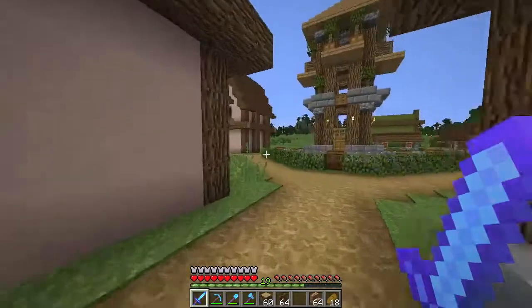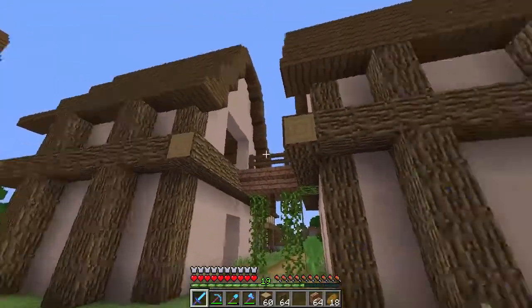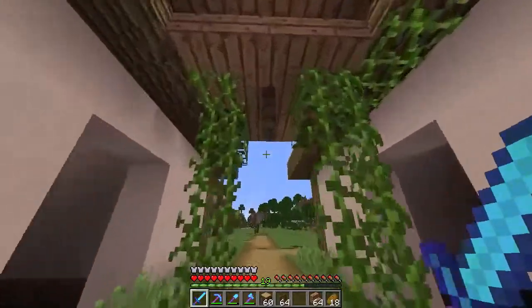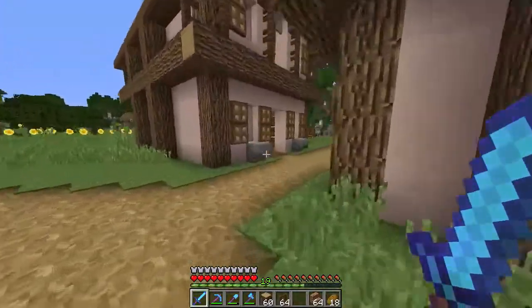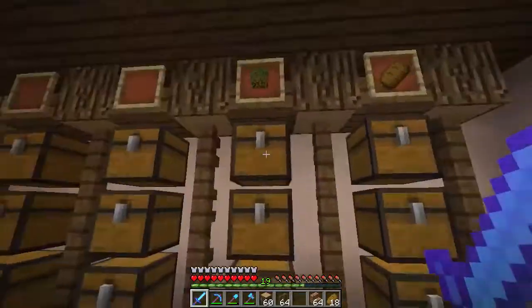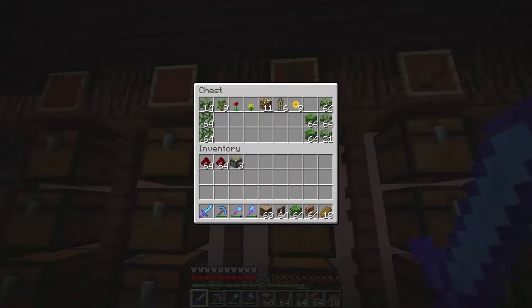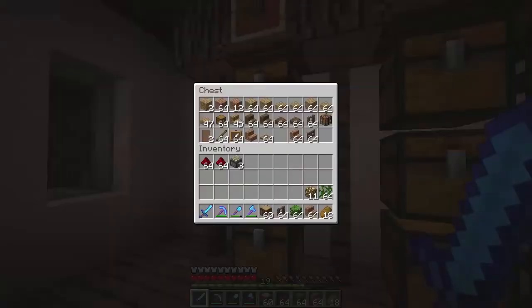I'll show you guys an example — this is one that I made and I really like it. It pretty much connects the buildings, and if you go on the second level you can just walk across instead of going all the way down. I think that's cool. It's definitely going to make this town more complete. I also want to take some glowstone and some jungle wood — I was looking for that just now. I don't think we have any more jungle... oh, there it is. And we have fences. We have everything we need.